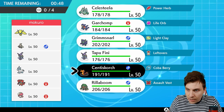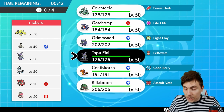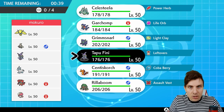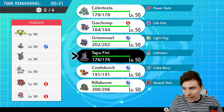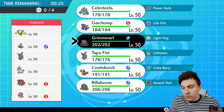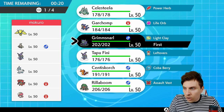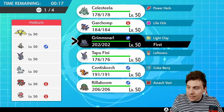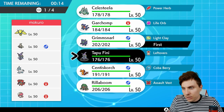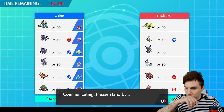Centiscorch is definitely something we can fall back on. We probably need Tapufini for ourselves just for the terrain support so we don't get subjected to Spore and things like that when trick room goes up. It also helps us out a little against Incineroar. I think we'll go Grimmsnarl — and for our fourth Pokemon, Garchomp could be a very good option. I think I'm going to go Centiscorch, Tapufini, and Garchomp. With White Smoke we don't need to worry too much about Intimidate from the opposing Incineroar.